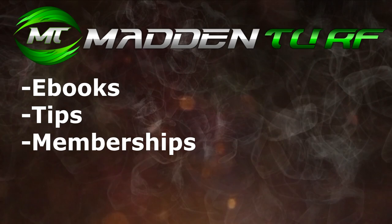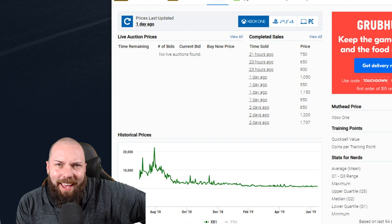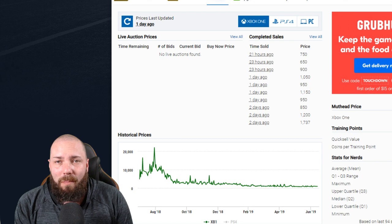Ready to dominate Weekend League? Head on over to maddenturf.com for all the ebooks, tips, memberships — everything you need to start heading on that road to top 100. As always, use code CC for 10% off, and I'll see you guys on the sticks.